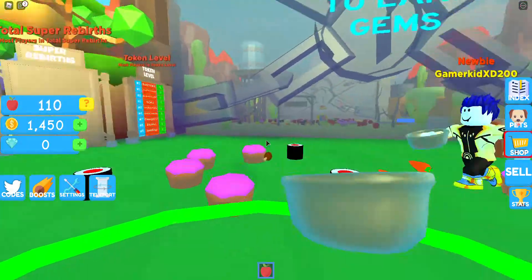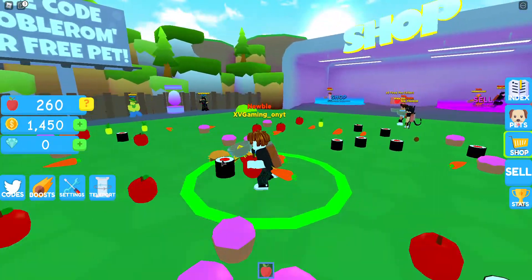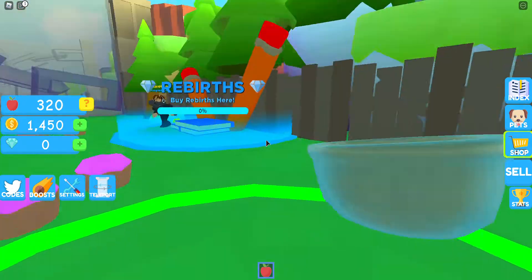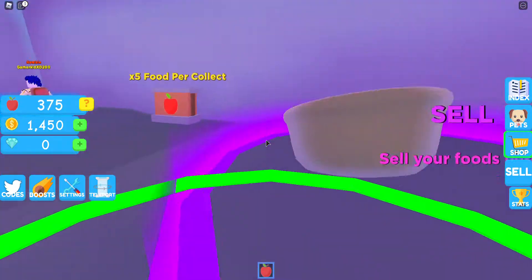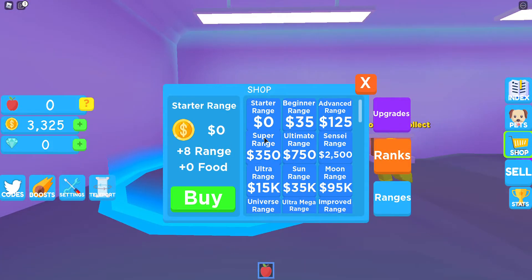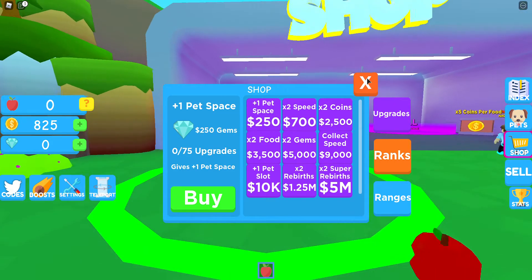Rebirth to earn gems — okay, well how much is a rebirth? I don't know how a rebirth works. Looks like there's an egg over here — 2,000 coins. Oh here, rebirth is 50,000 coins. So I need 2,000 coins to buy a Tier 1 egg. Let's sell this. Okay I can buy one — let's get a pet. Actually I already have a pet. There are ranks too — one pet space, but these are gems.